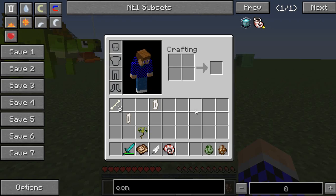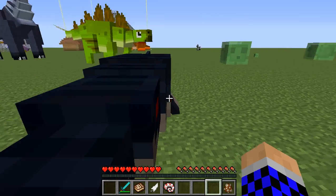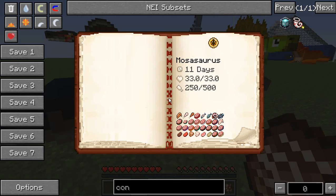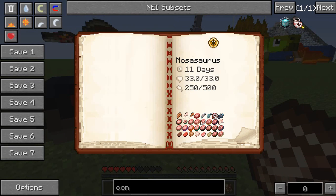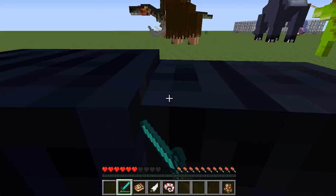Now we're getting on to the last two - the Mosasaurus. He is very hostile - see he's damaging me. He eats all of this meat, he's only 11 days old.